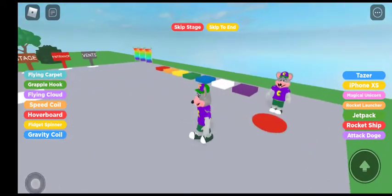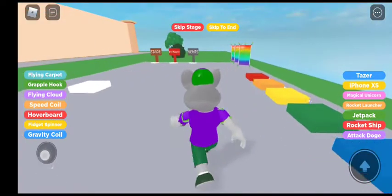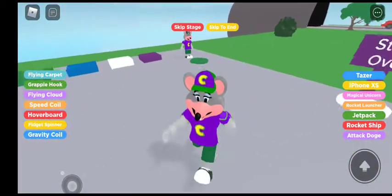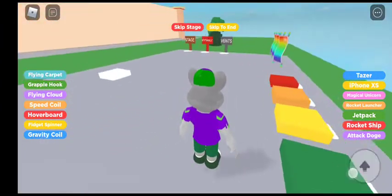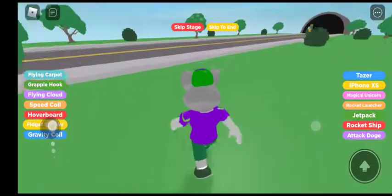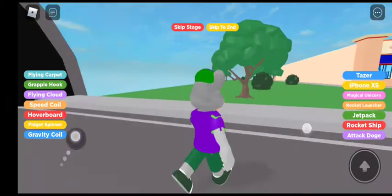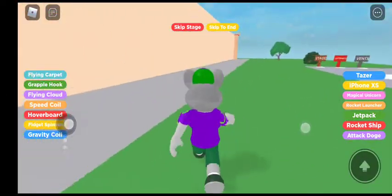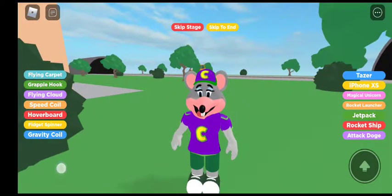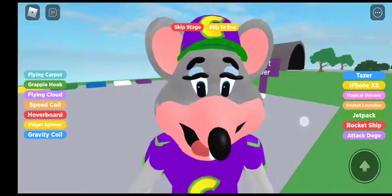So we can dress up as Chucky now. Nice. Hey kids! Looks a little derpy though. That's the end of the game, you guys. There's different stages — the entrance, the vents you can enter on through. We just got speed. Guess there's not really much else you can do now besides just run around. There's the front of the pizzeria. Be sure to like and subscribe. Comment down below if you want more Obby videos. And I will see you all in the next Roblox video or just video in general. Bye-bye!